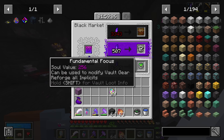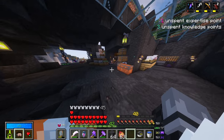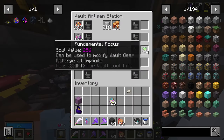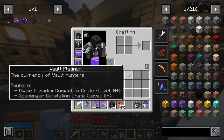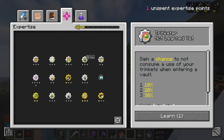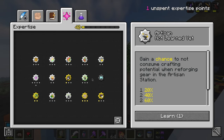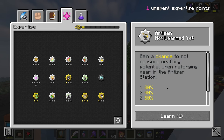Fundamental focus can be used. But if I walk here — reforge all implicit. I feel like those are rare, really rare. But I have four of them, so I'm not going to spend that much. Soul shards on them. Not happening. Vocal can always use that. Now this expertise point is really something I'm not sure what to get.